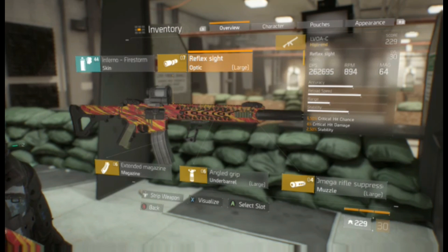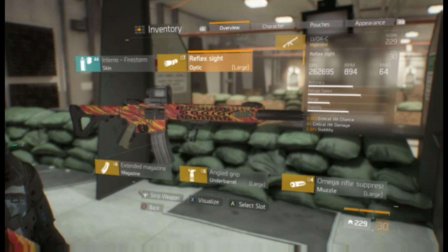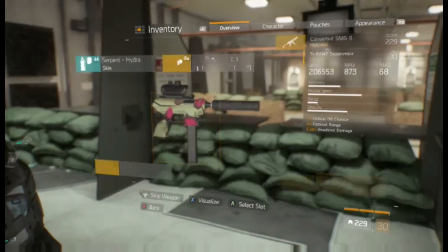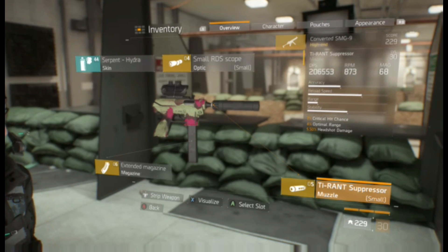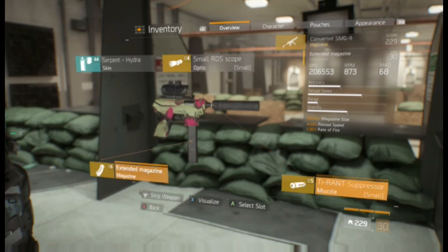For the scope I'm using a reflex sight with 6.5% crit chance, 4% crit damage, and 2.5% stability — any stability you can get on this weapon is very, very appreciated. For the SMG, I'm using a Converted SMG 9. The suppressor has 7% crit chance, 4% optimal range, and 5.5% headshot damage. I don't mind having optimal range on this one because it's an SMG, usually used at much closer range, so having that range pushed out a bit is nice.